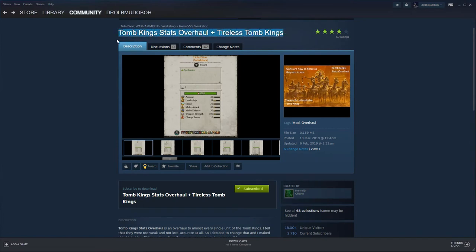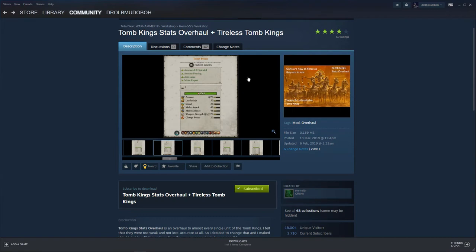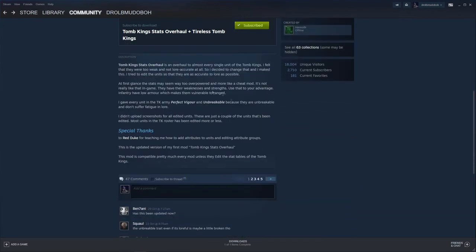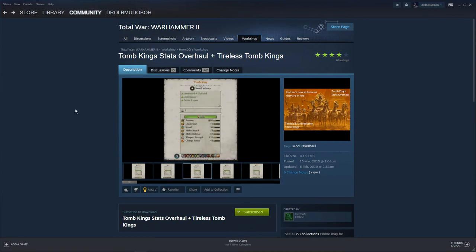Another nice mod I've been playing with is the Tomb Kings Stats Overhaul plus Tireless Tomb Kings. Depending on load order, some mods will override others, so be careful. What this does is change the Tomb Kings to match the lore — they get Tireless and Unbreaking. It shows you Unbreakable, Perfect Vigor, and the reasoning is: they don't suffer fatigue because they're undead. So this is quite a nice one to play with if you're playing the Tomb Kings.